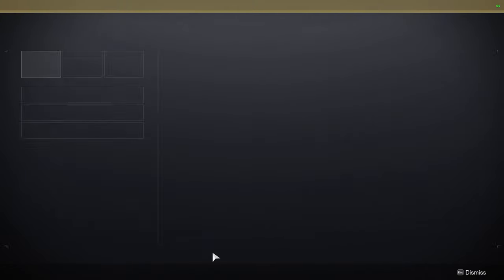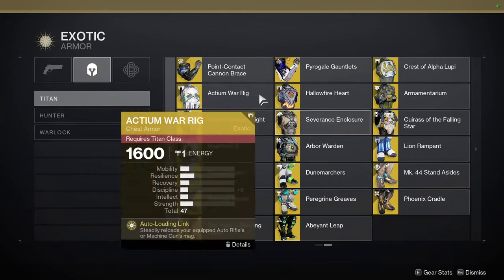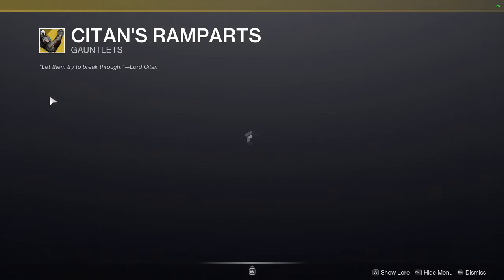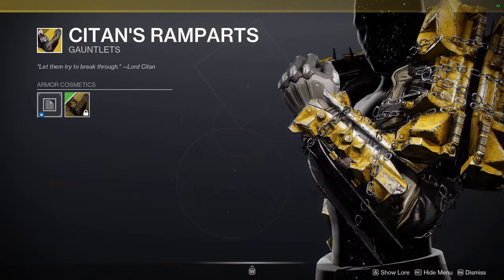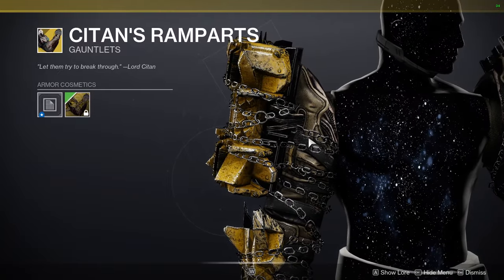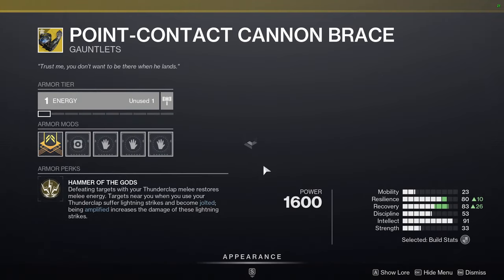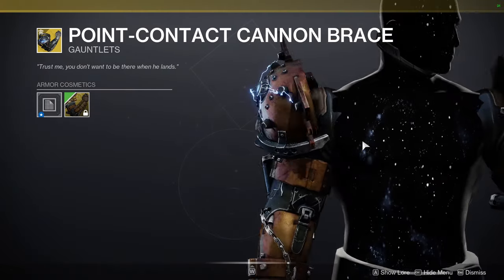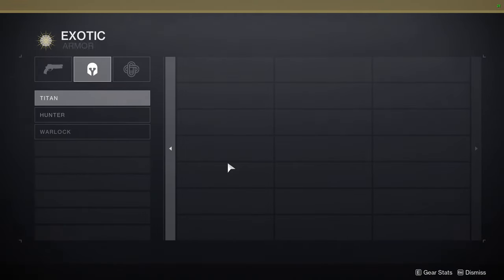Let's go to the exotic ornaments. Titans first, because I don't think anyone else got something. The first one is Kite and Ramparts — something Fortress. I think it's cool, but if you didn't want to use it, I wouldn't put it against you because it doesn't really look scorn to me, aside from the chains. The really good scorn piece is going to be for the Point Contact Cannon Brace. This one's amazing — a little on the nose, but really, really cool.